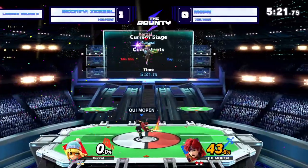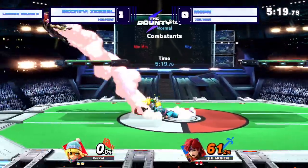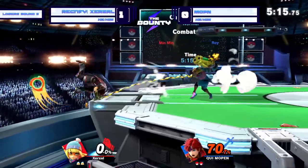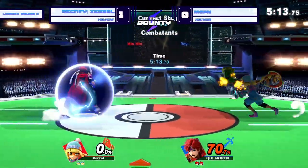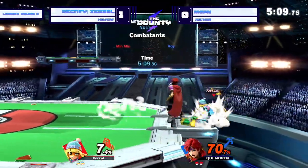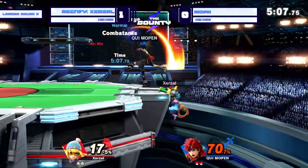Just run-up F-tilt. Mopin putting himself on the board, but that back throw is going to do a lot of damage. Good patience — smart to wait out the Ram Ram there. Fantastic patience coming out from Mopin there too. Mopin just waited it out.